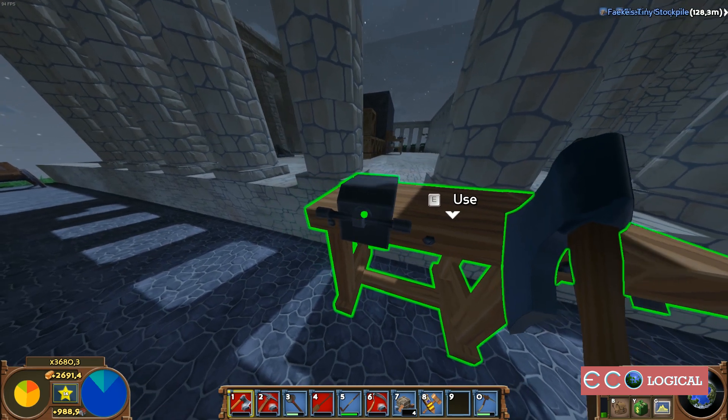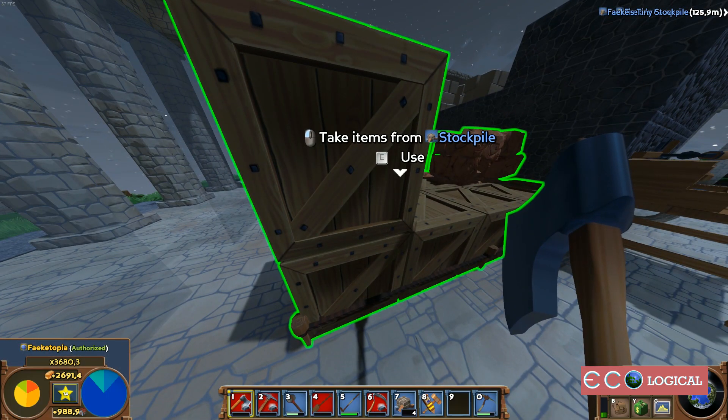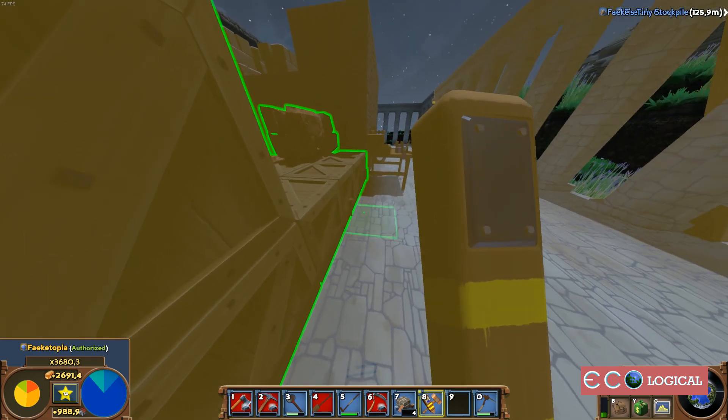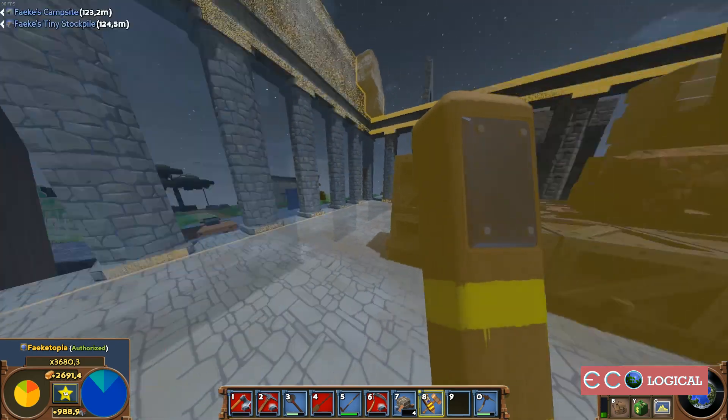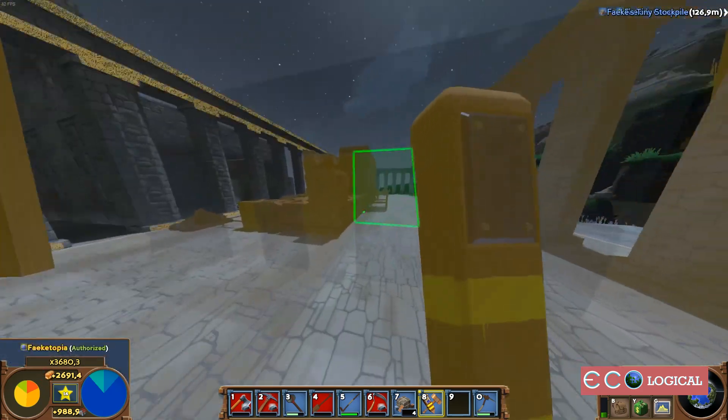If you want to control these things, go into a stockpile that's on your deed. You can check this by opening it — as you can see, the workbench is not on my deed and the stockpile is.